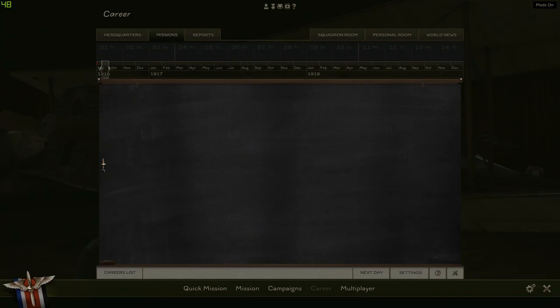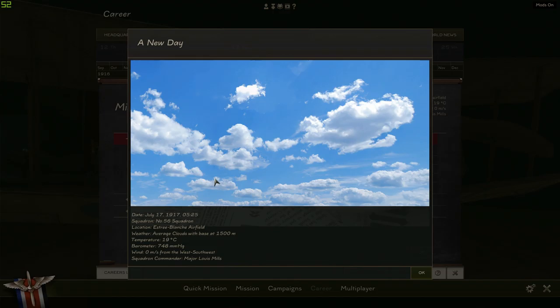Bad weather cancels operations — weather conditions are too poor to fly. All the missions for that day have been scrubbed. It looks like Sunday and Monday were canceled due to bad flying weather. The date is July 17th, 1917, at 0525, Squadron Number 56. Our location is Estre-Blanche Airfield. Weather: average clouds, base at 1,500 meters, 19 degrees Celsius, barometer 748, zero wind. Our squadron commander is Major Lewis Mills.